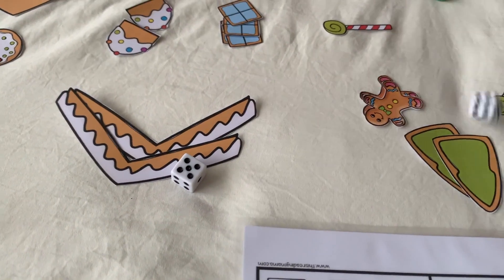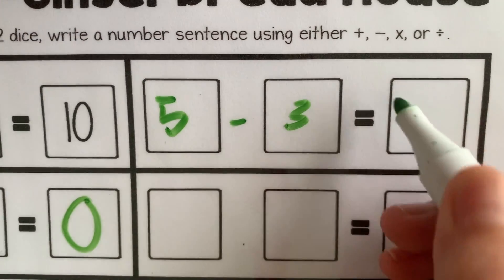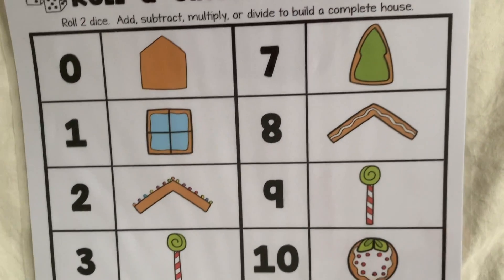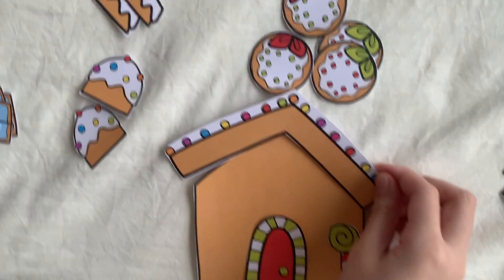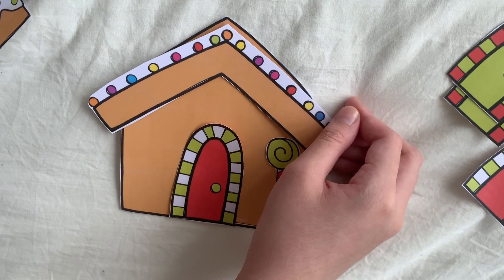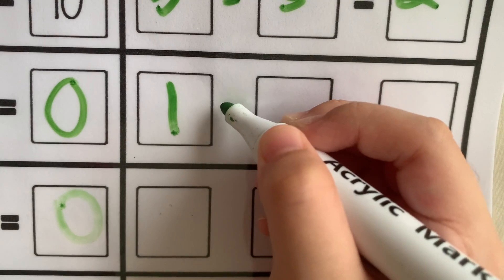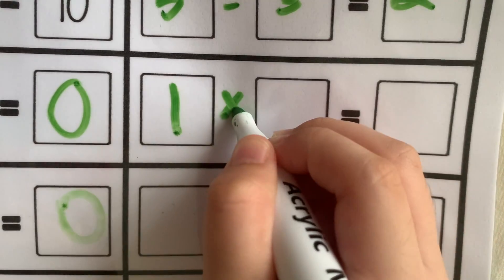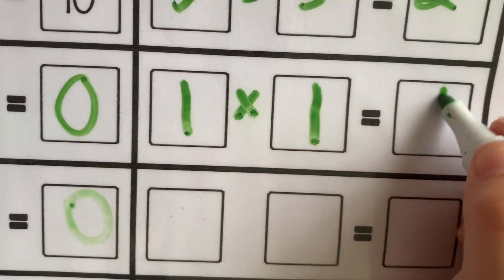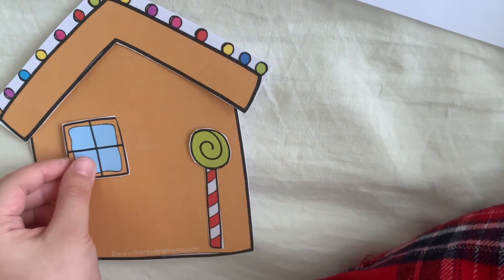Five and three. Five minus three equals two. I'm going to put this in my house. One and one. One times one equals one. I can get a window now! Yay, my house has a window.